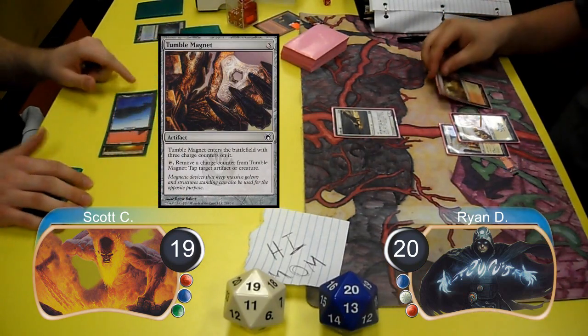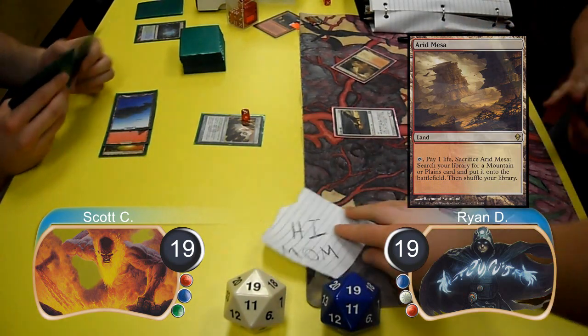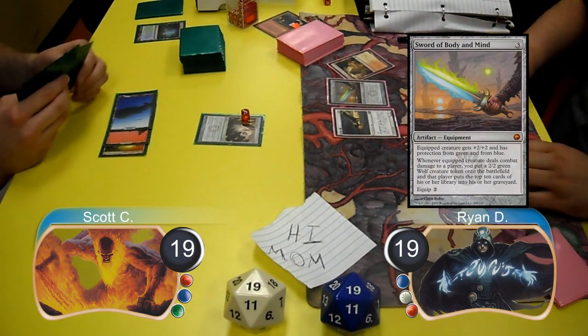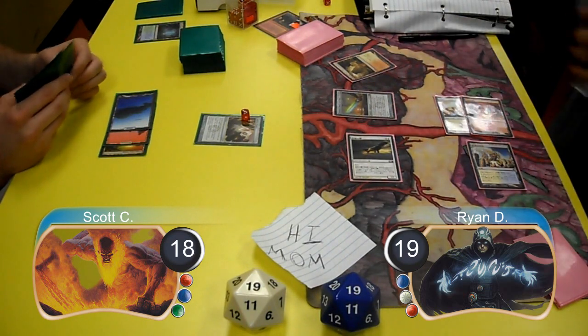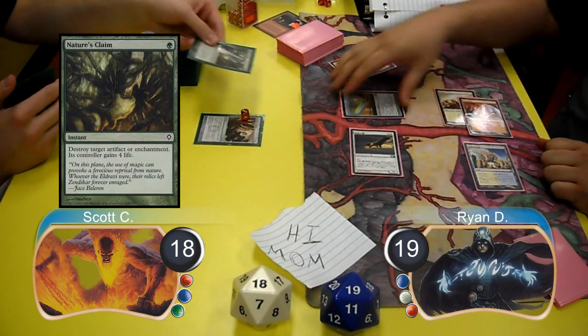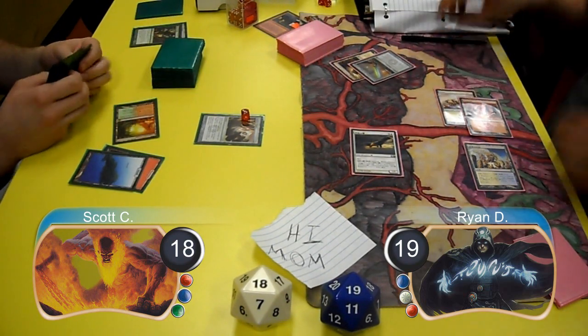For Ryan's next turn, he played and cracked an Arid Mesa going down to 19 and searched for a Mountain. He then resolved his Sword of Body and Mind and attacked with his Squadron Hawk for one, taking Scott down to 18. Scott then used Nature's Claim to get rid of Ryan's Sword of Body and Mind, and Ryan gained 4 life going up to 23.